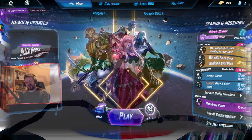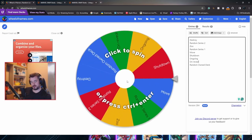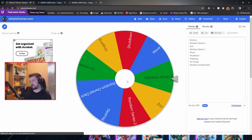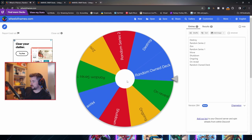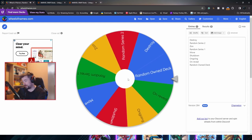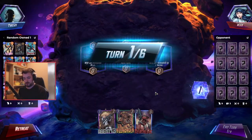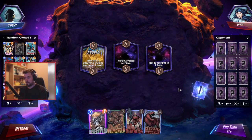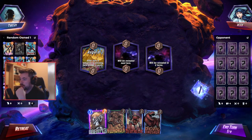Let's get right into it. We'll spin the wheel, and the very first deck we're going to pick is... oh, we're going straight into the random destroy deck. Okay, after turn four, whoever is winning here draws.